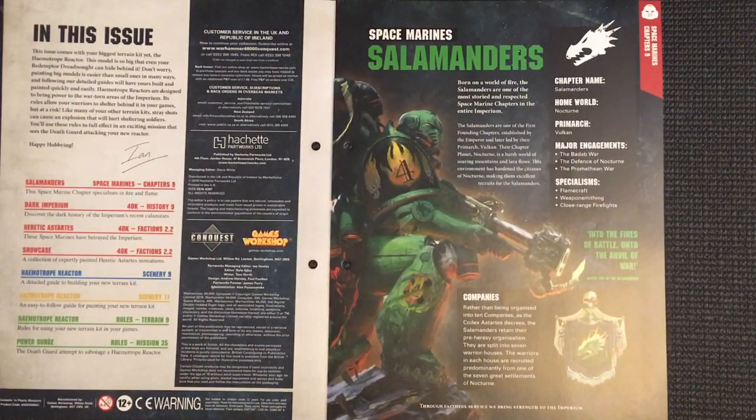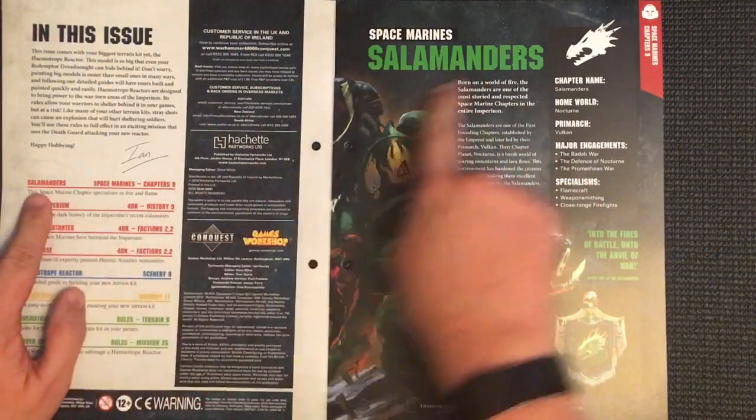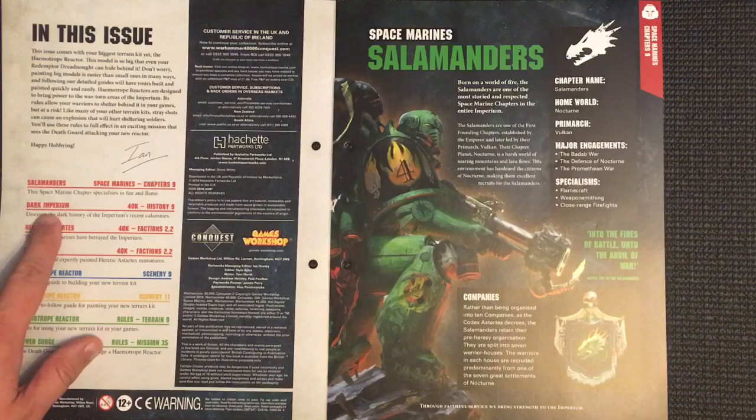This issue comes with your biggest terrain kit yet - the Haematrope Reactor. This model is so big that even your Redemptive Dreadnought can hide behind it. Painting big models is easier than small ones in many ways, and following our detailed guides will have yours built and painted quickly and easily. Haematrope Reactors are designed to bring power to the war-torn areas of the Imperium. Its rules allow your warriors to shelter behind it in your games, but at a risk - like many other terrain kits, stray shots can cause an explosion that will hurt sheltering soldiers. You'll use these rules to full effect in an exciting mission that sees the Death Guard attacking your new reactor.